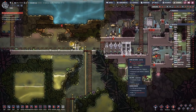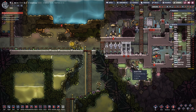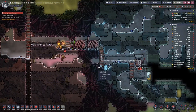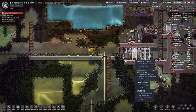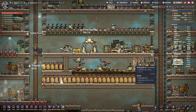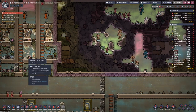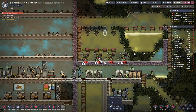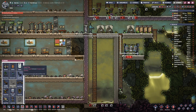You have quite a few projects. Oxygen levels are coming up. We should see more progress down here soon once we have the suits ready to use. Plastic - we are at 600 kilograms, so we are coming along nicely.